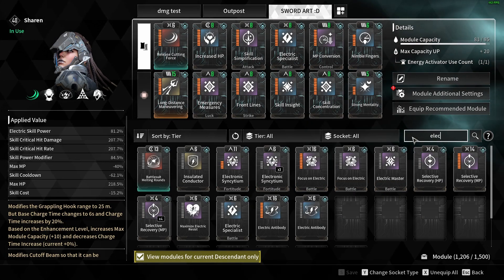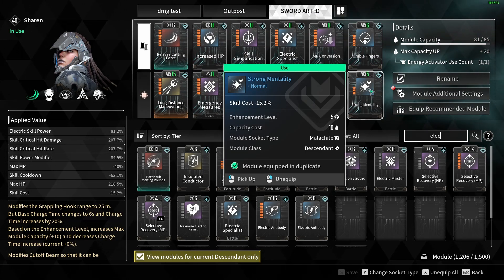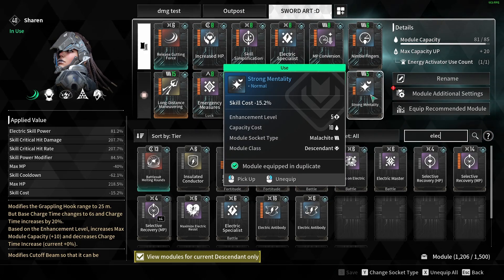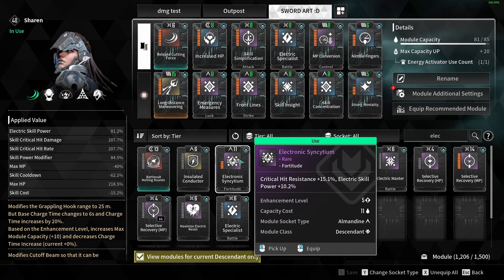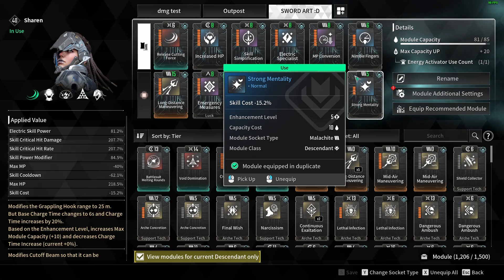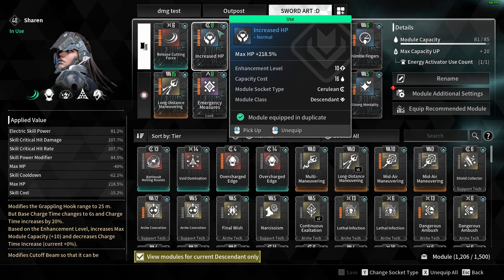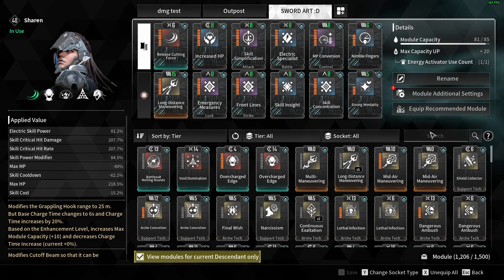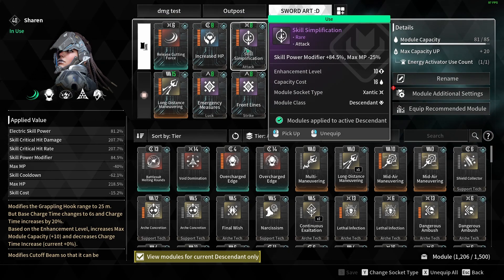Another option is to decide you don't want the skill cooldown or skill cost reduction at all and instead go for even more damage. You could switch the skill cooldown mod, skill cost mod, or the Increased HP mod for extra damage using Electric Skill Power from Electronic Syncytium to maximize damage. However, you'd be suffering from higher skill cost or cooldown, and swapping out Increased HP means you'll die more often unless you can dodge every bullet like Neo.